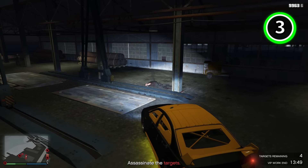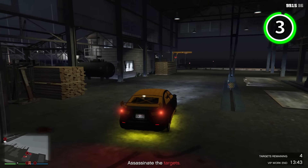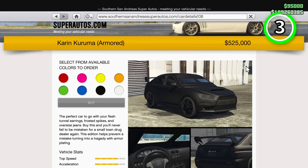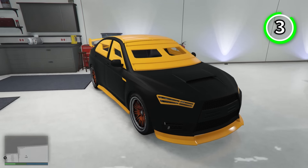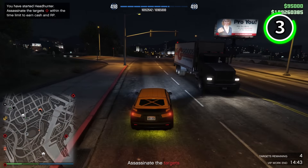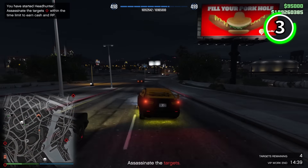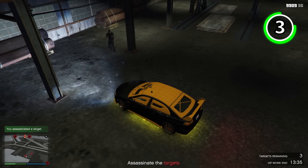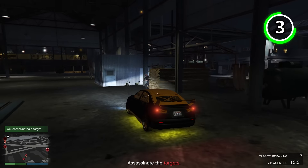Now that we've gone over some of the fastest vehicles, next at number three we have armoured vehicles — perhaps the most important things in the game for protection against both players and NPCs. One of the most infamous ones is the Armoured Kuruma, which offers all-round protection from any gunfire you may receive, and it is a very useful vehicle to use during missions. However, it does suffer in terms of explosive resistance, as it will instantly be destroyed around any explosives. Another downside is that anyone inside of it cannot use any throwables, which could be an issue.